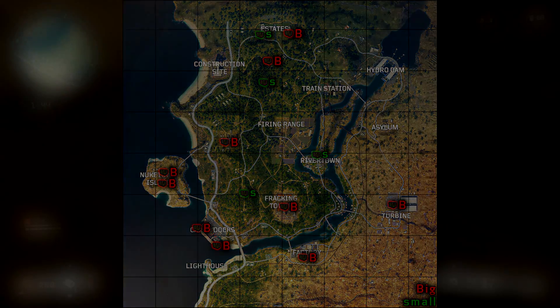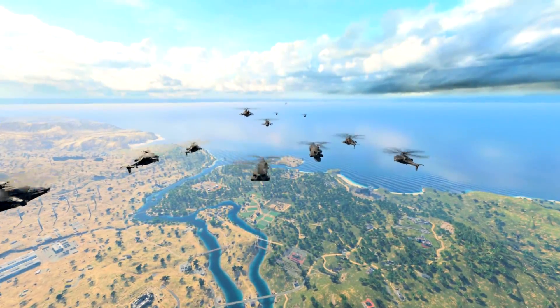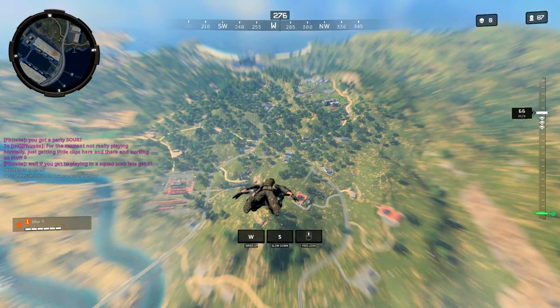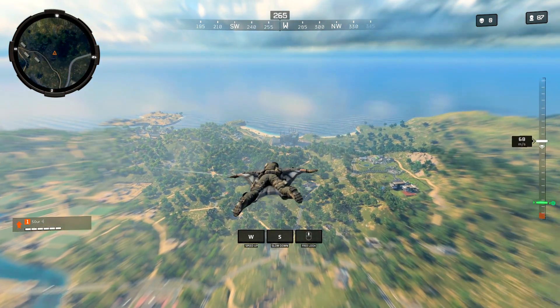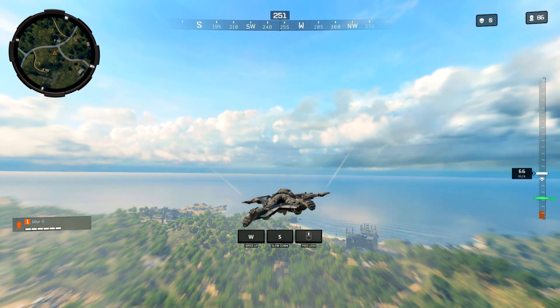Speaking of drop strategy, here are some very simple wingsuiting basics. When you deploy, dive straight down for just a moment until you see your character pull their arms in, then level out and look at your destination. Or if you're going farther — like across the entire map, which you can easily do — just look up at the horizon after gaining that initial speed from the dive and your wingsuit will carry you far.